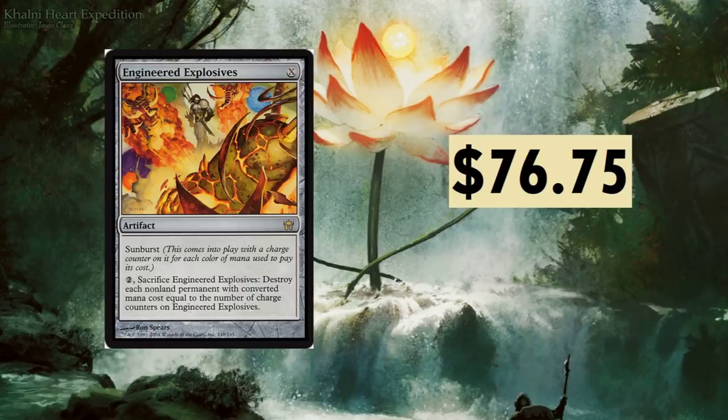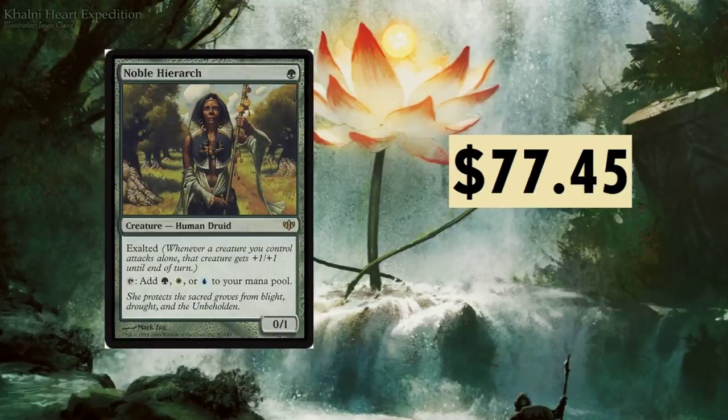Engineered Explosives at $76.75 — sunburst. This comes into play with a charge counter for each color of mana used to pay its cost. Then sacrifice Engineered Explosives to destroy each non-land permanent with converted mana cost equal to the number of charge counters on it. You can essentially board-wipe all your opponent's tokens, and it's only two mana to do that. Ridiculous card.